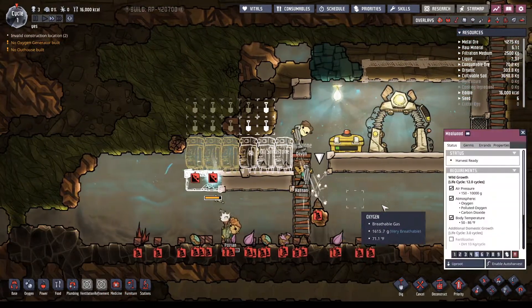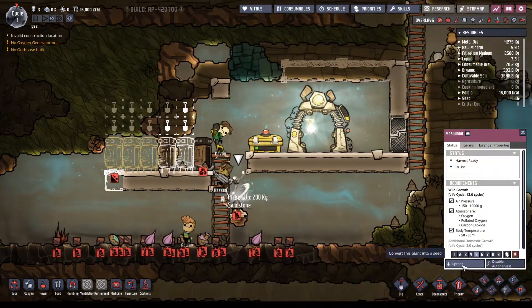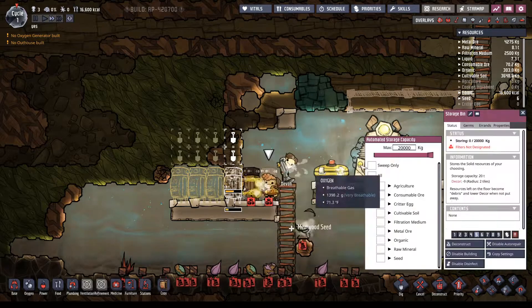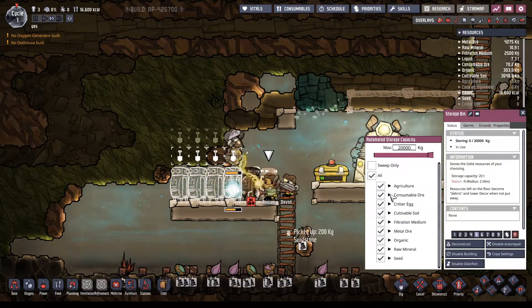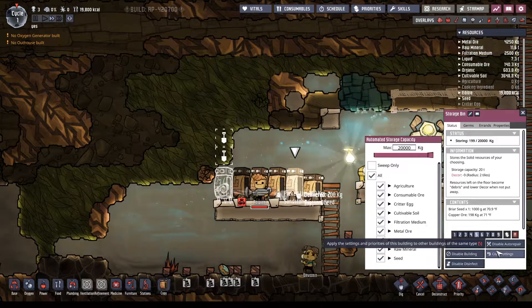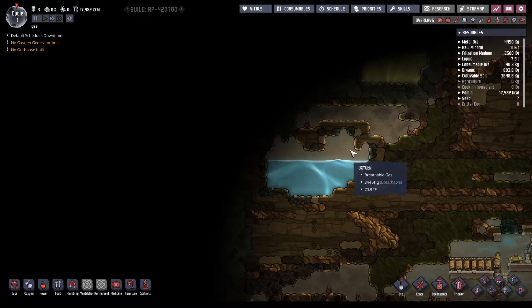What's cool is that in this overlay you can see a bunch of carbon dioxide here — the red areas are unbreathable gas down here, and all the oxygen is up top. Pretty cool. We already have metal so we need to get power too, but I'll worry about that later. For now I need to get this water because water is pretty important.